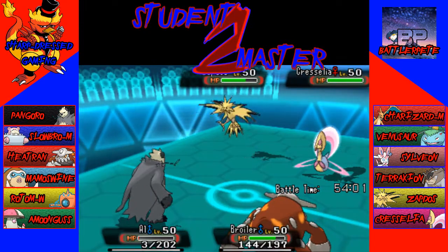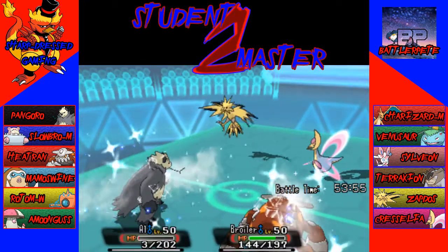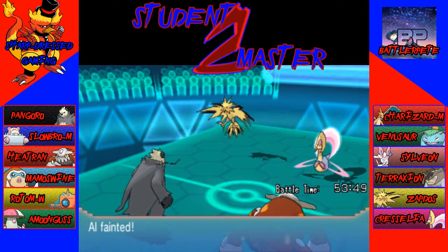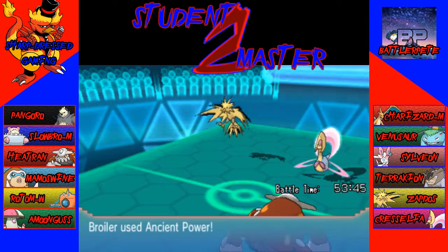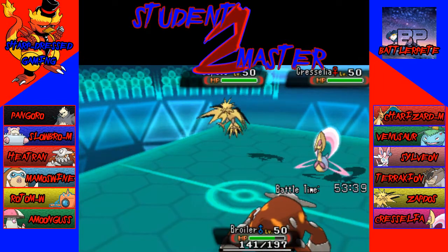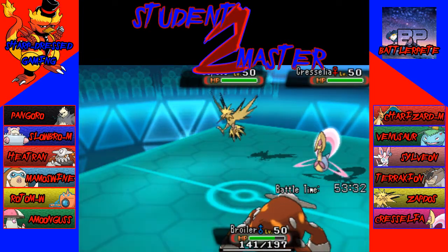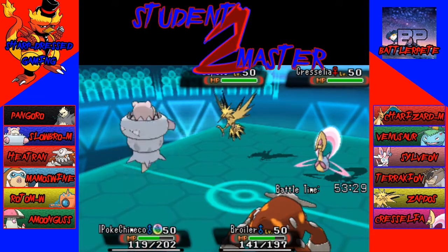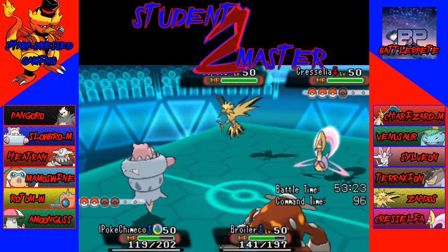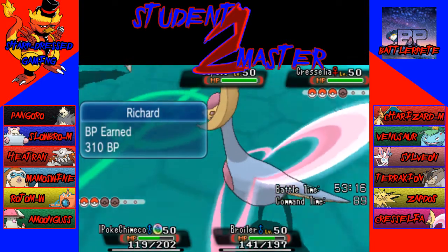Cresselia can get off an Icy Wind — and because I'm so Speed minus-invested, Pangoro will go down unfortunately. So we'll have a rough time with this Cresselia. And this Ancient Power is not going to do anything to Zapdos. We're at the point where I don't think we can win anymore. I forgot to whittle down Zapdos, which really doesn't matter now. Pangoro's down, Mamoswine's down. So we'll bring in Slowbro, which will be able to take a hit or two from Zapdos, but after that it really can't do anything to Terrakion. I'll just Heat Wave since we're out of Ancient Powers.